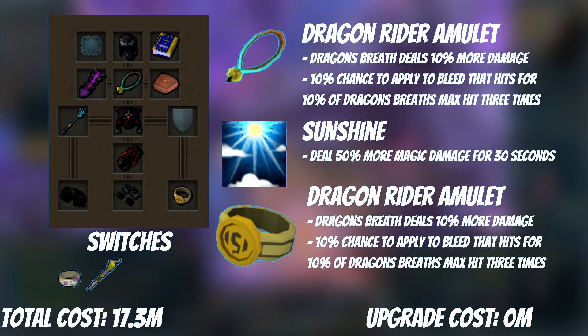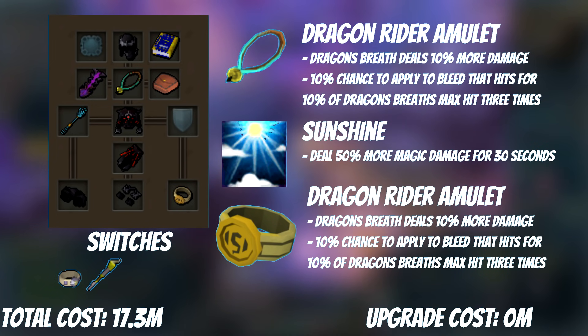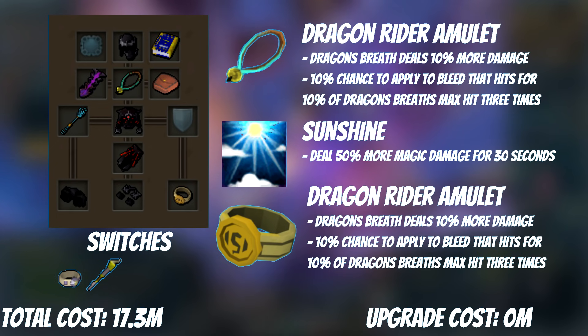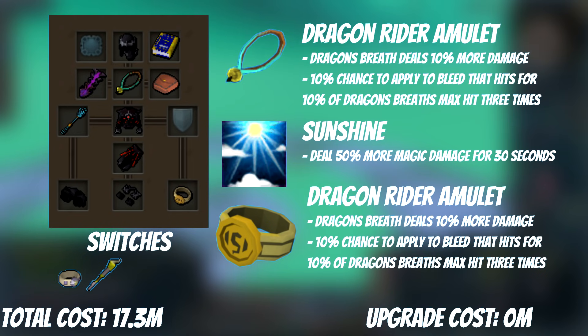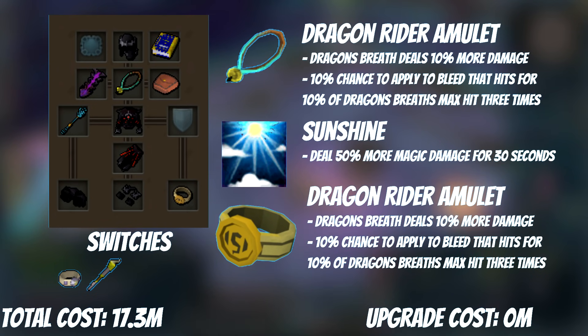Before we get into any costly upgrades, let's talk about the free upgrades. There are three right away that we want. First is the Dragonrider Amulet — it's a reward from the quest One of a Kind. It provides plus 30.2 style bonus in magic and plus 10 prayer points. This is 13.9 less style bonus than the Arcane Stream Necklace, but its passive makes up for that.